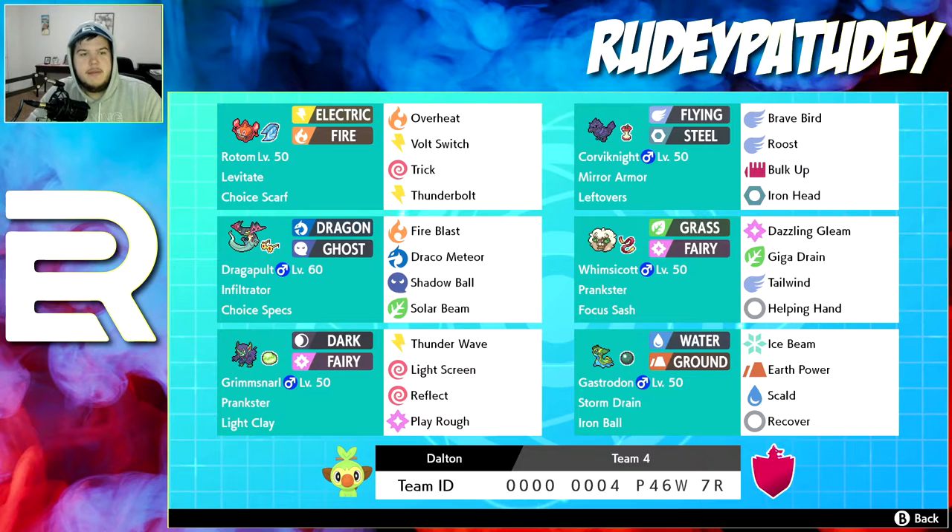I wanted to share the team I'll be playing with today — same mons from my team but with a few changes. For instance, Rotom Heat: I got rid of Will-O-Wisp and put Thunderbolt on for when I Dynamax him. Dragapult I gave Choice Specs and all special attack moves because no one really expects it.